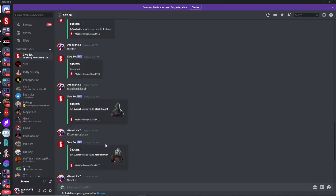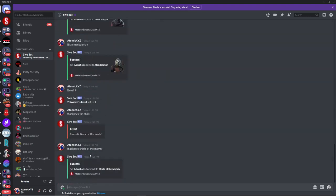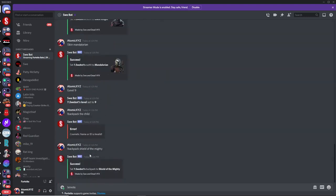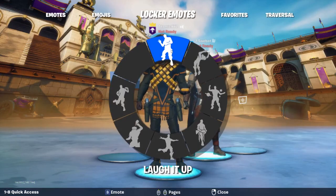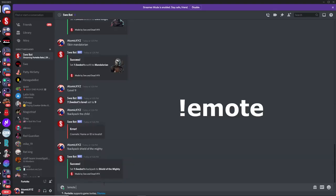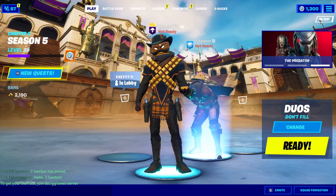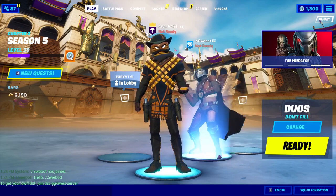You can also use the emote command, just like with other lobby bots. I chose 'Laugh It Up,' which is a pretty good emote. Once the emote plays you can actually see the back bling is visible on the bot as well.